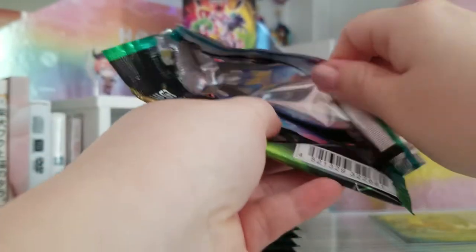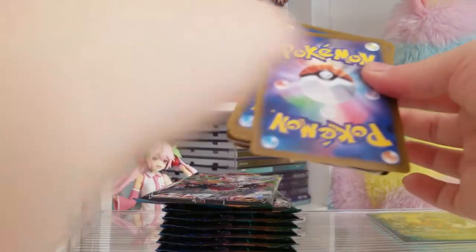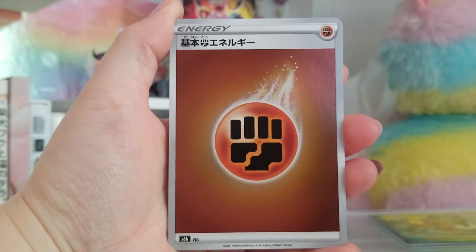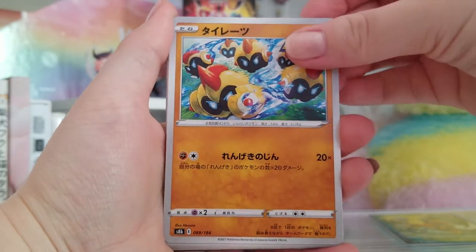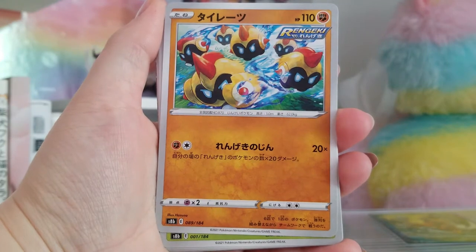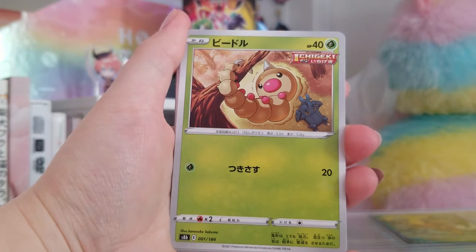Corvanite V and VMAX have character cards. They're not my favorite art-wise, but I still want them in English for my collection. We got a fighting energy, Phalanx — or Tairetsu. That's probably a formation in Japanese or something.